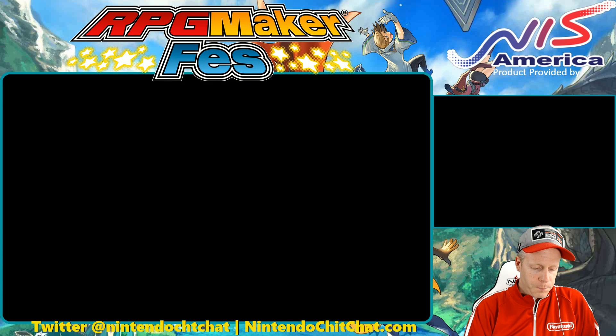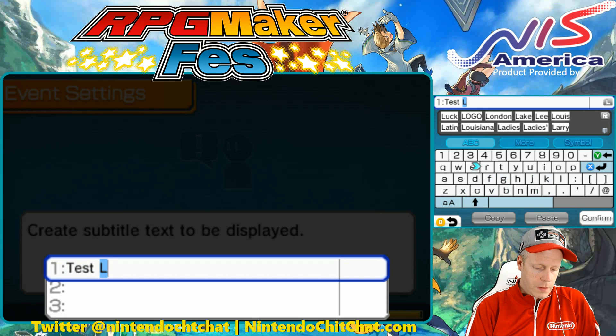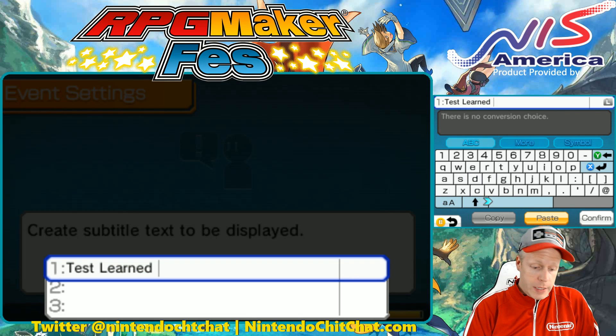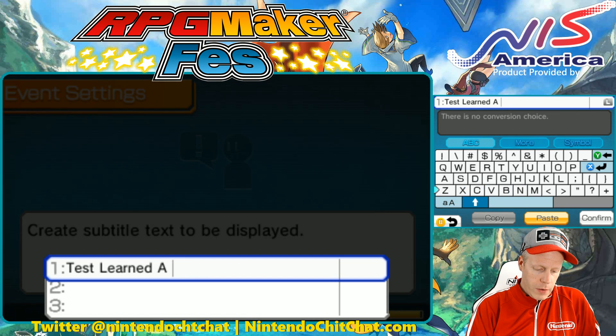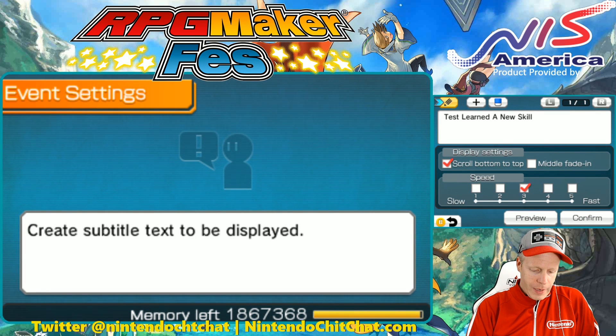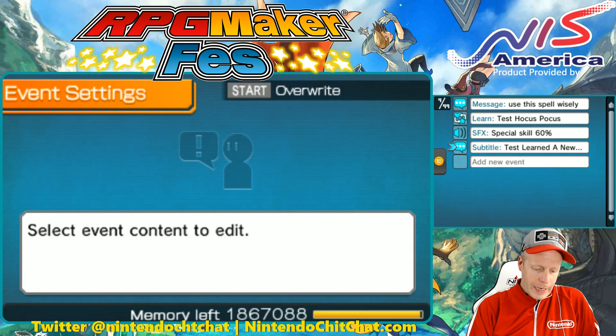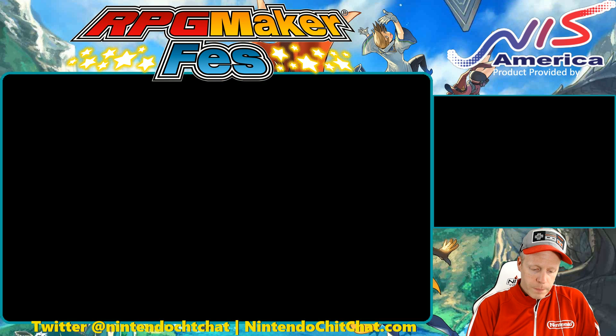So we'll do Subtitle — our character's name is Test, so we'll put 'Test learned a new skill' — or 'Test learned Hocus Pocus... a new skill.' There we go. I'm not skillful on the keyboard here. 'Test learned a new skill.' Perfect. Confirm. You can have this scroll from bottom to top, or have a middle fade in. Confirm. Awesome.